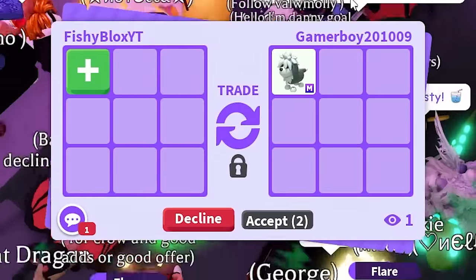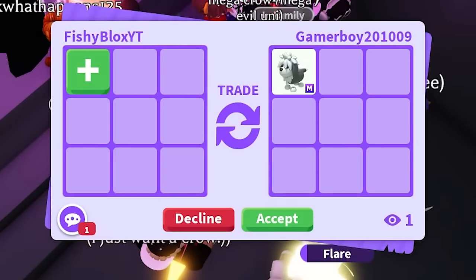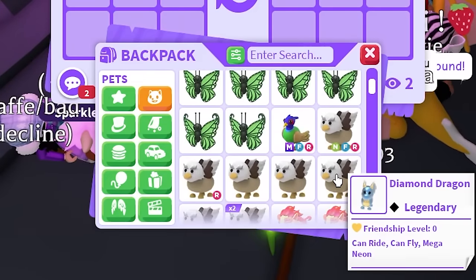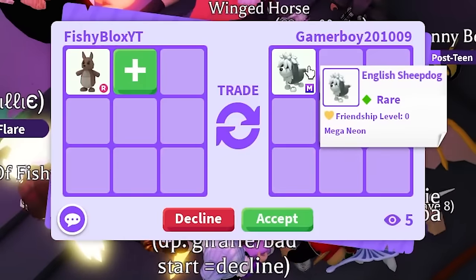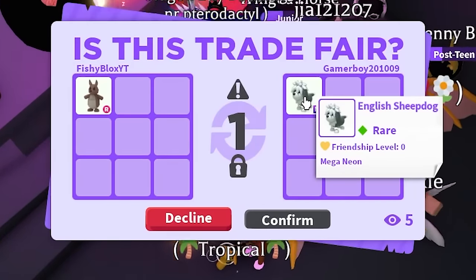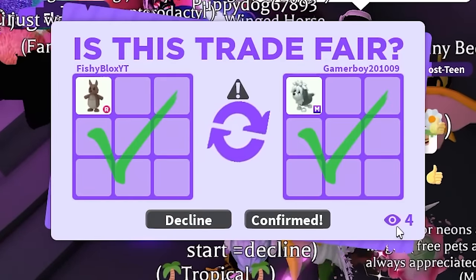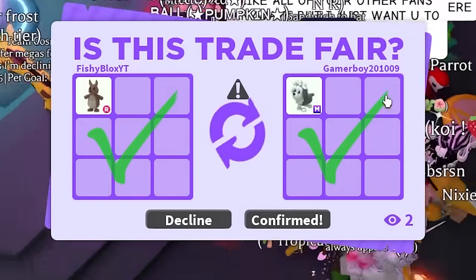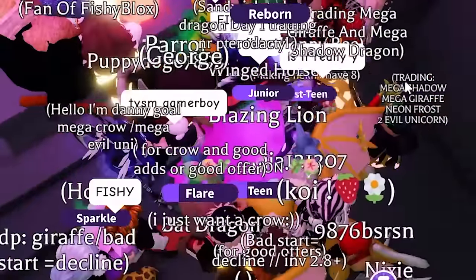I spotted someone in the background saying they have the English sheepdog. I offer a neon griffin and ask if they'd do the trade. I'm not sure what the sheepdog is worth but they hit accept. We get the English sheepdog for the kangaroo — I think that's a pretty good trade. Shout out to Gamer Boy!